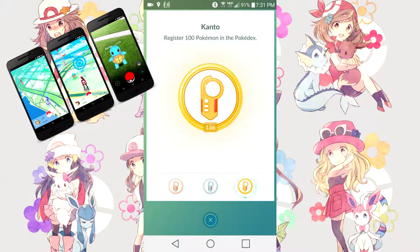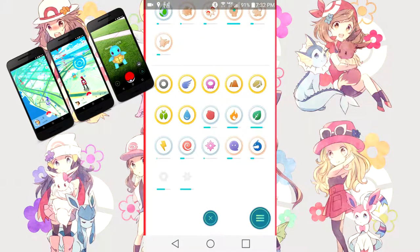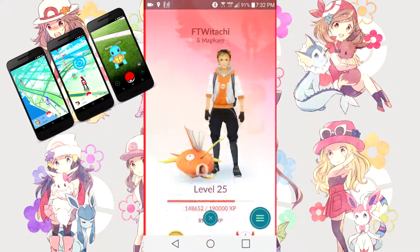Continuing to scroll down, you'll notice achievements — also known as medals — within this version of the game. On the top are all the achievements you can get in general: for example, registering Pokemon to your Pokedex, capturing Pokemon, or evolving Pokemon. Below that line are achievements specific to individual typings of Pokemon. These are unique because they relate to a catch bonus, which I'll get into in a different guide. These include normal type, flying type, poison type, and so on throughout the list.